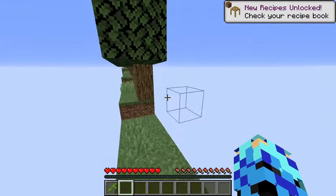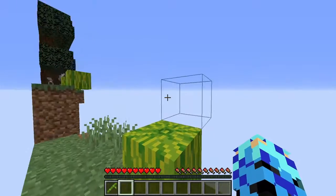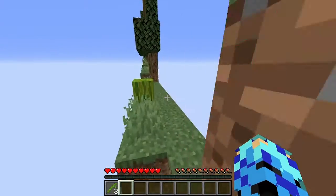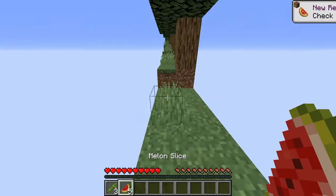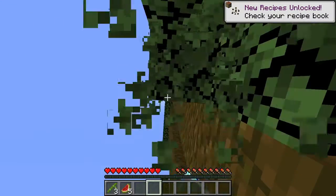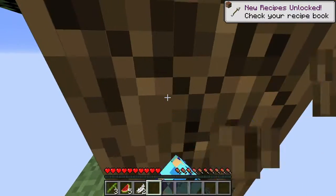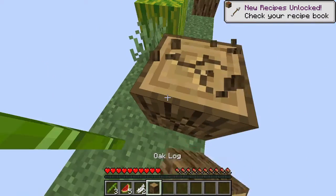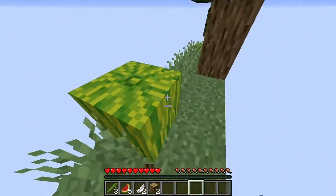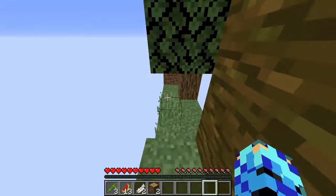So essentially this is Minecraft but in 2D. We're going to be stuck on this plane, with melons and stuff as a source of food, and we can only go straight in one direction or the other — just like Terraria. I really like this idea. I wasn't sure if my camera angle was going to be locked, but it looks like we're doing this the whole time.